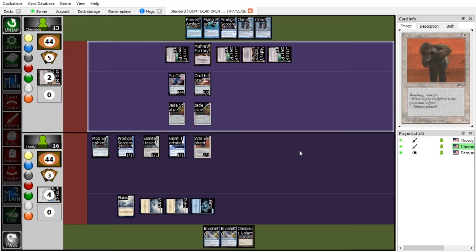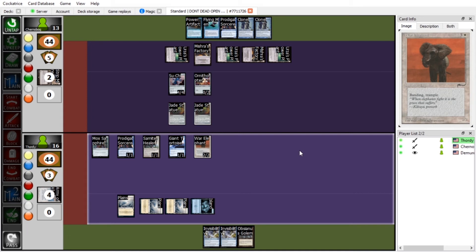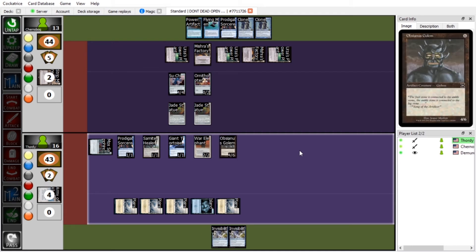Jade Statue number two and we're passing. I'm going to play Plains, tap six, and bring out Obsianus Golem. Then I'll tap my Prodigal Sorcerer to deal one damage to you. Ow. And now I pass.